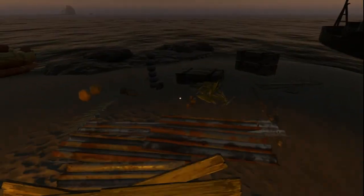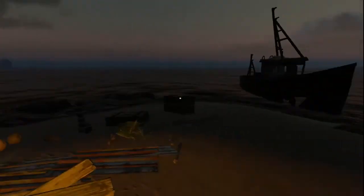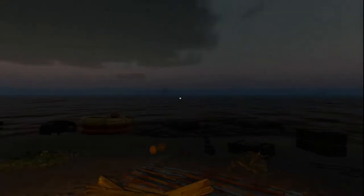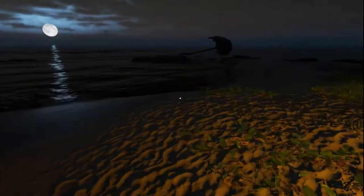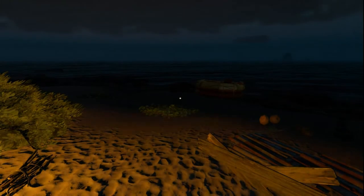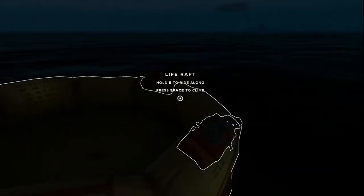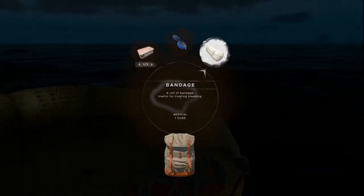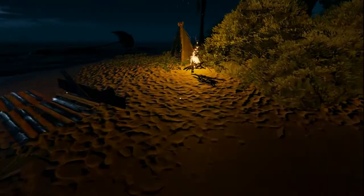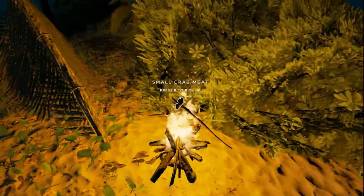That's why I collect crabs while I'm gathering — because now at the end of the day when I'm setting up base it's dark and crabs go back in the water. During the day they're out on the beach and you can see them. Inside our raft we have some storage: a bandage, a compass, and three rations. A ration will give you food and water — I save those for emergencies.